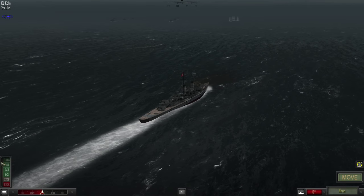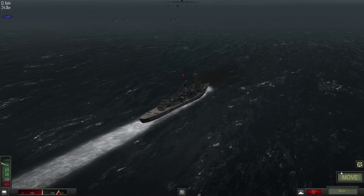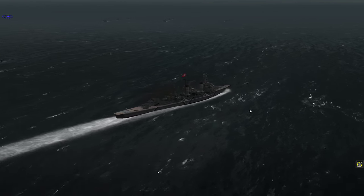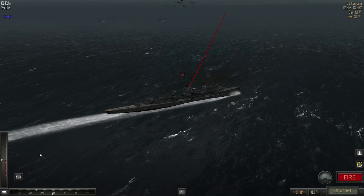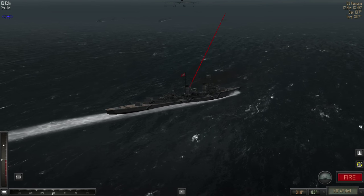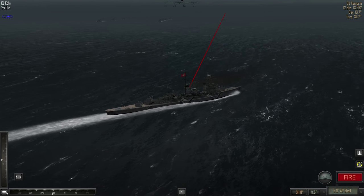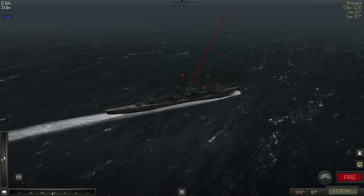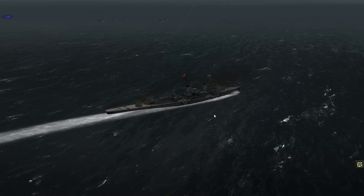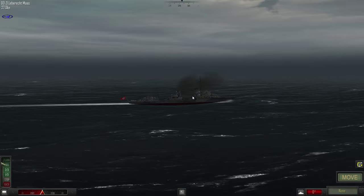We are going to turn hard to starboard with our light cruiser, the Colm. She'll just move full speed. We'll get off a broadside on the destroyer — 13.7 is what they recommend. That means this will probably land short, because I always overestimate, and the one time I don't it lands short. It's Murphy's Law.